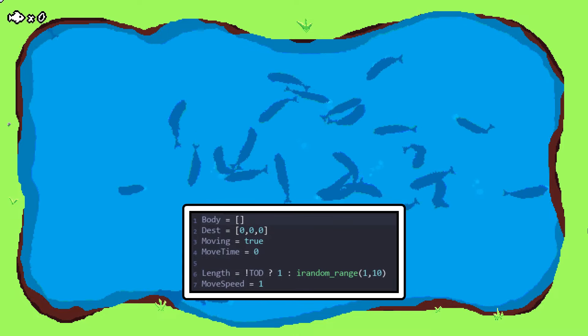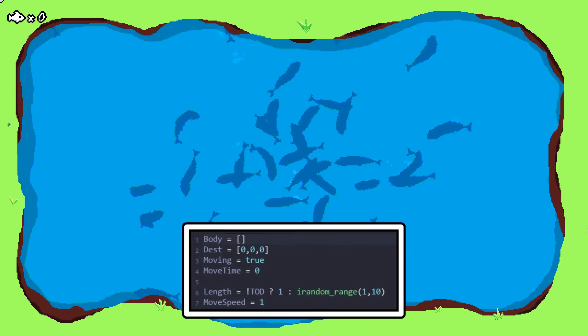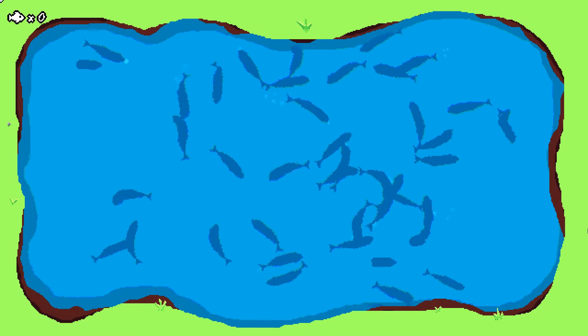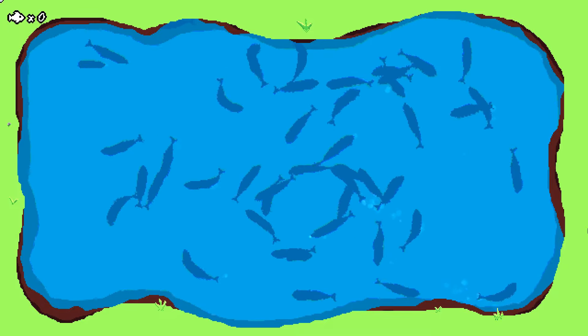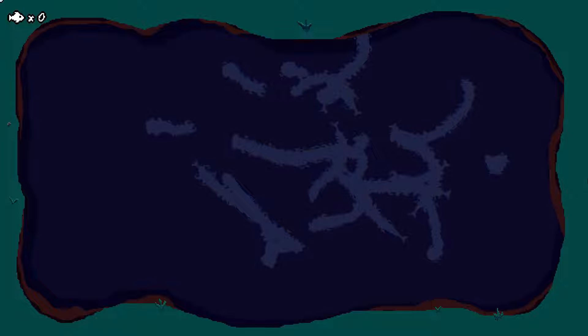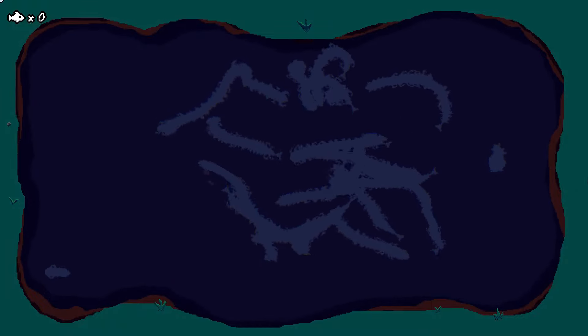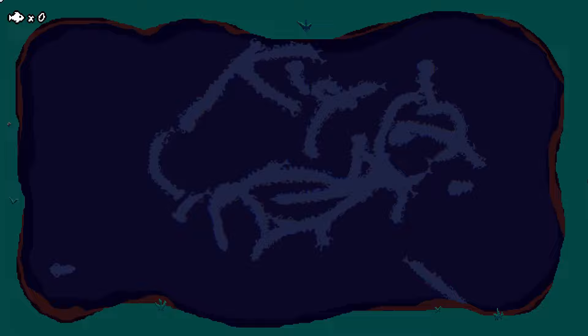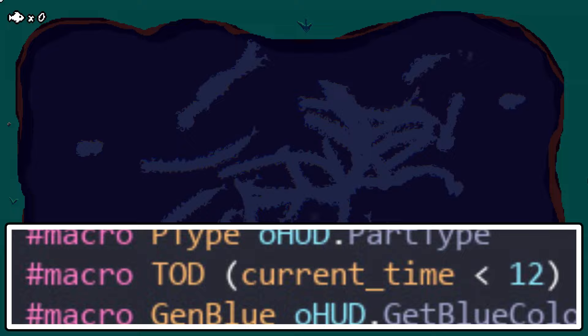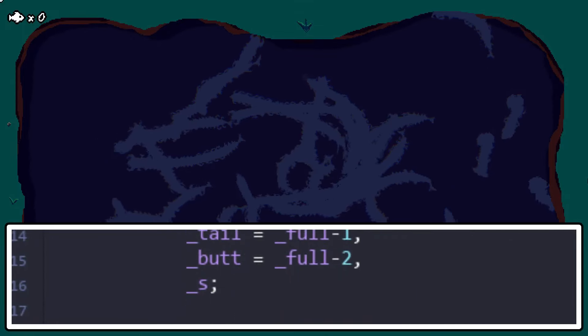The spawn code also includes some extra values that will come into play when night falls. Like most game engines these days, GameMaker allows you to easily read the user's system time. So for the purposes of this project, if the user is playing the game before 12pm, they will simply see a pond full of normal, albeit slightly long fish. However, playing after 12pm, the player will be met with mutated, horrifying versions of those fish — some normal in length and some extending to uncomfortable degrees.